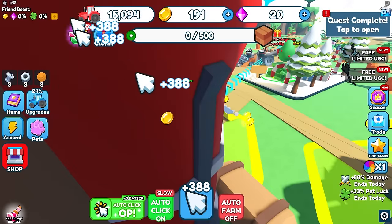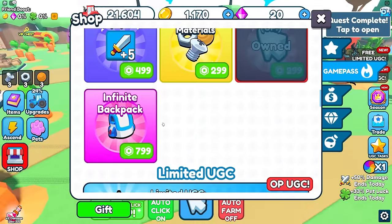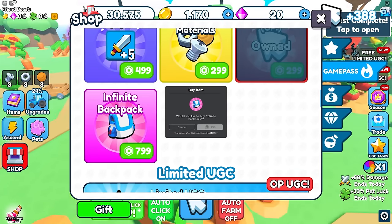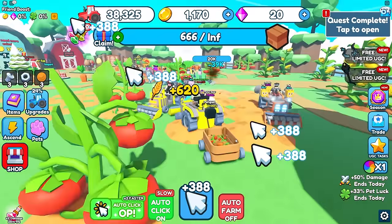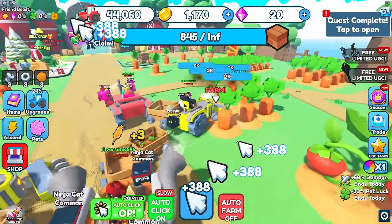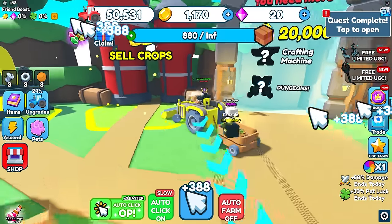I need a backpack. There's an infinite backpack for 800 Robux — infinite storage. We're definitely buying that. Now we have infinite storage. Look at this — I'm getting tons of fruits and vegetables. Let's sell all this and unlock the next area.